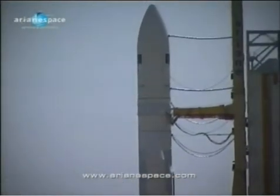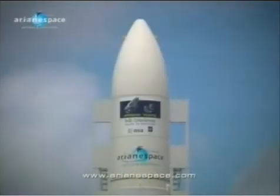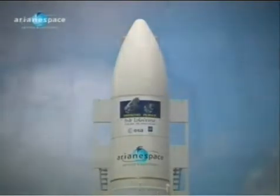Followed by 7 seconds of checkout of this engine before ignition of the solid boosters and liftoff. So we have 5 seconds — watch for the arms to pull back, then you'll have the main engine light, count to 7, and the computers will be checking out pressure and the rest of it, and then they'll give you the OK to light the solid boosters and we'll be on our way.